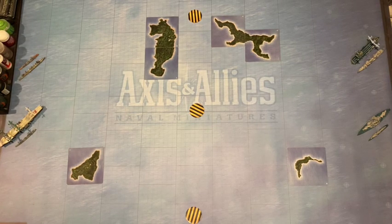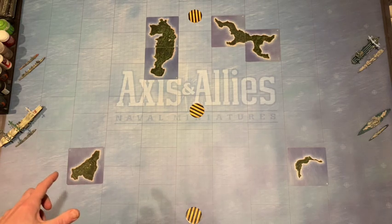All right everybody, welcome back to the Smoke Dungeon. DB here and I got a special treat for you today. I'm gonna teach you how to play Axis and Allies Naval Miniatures. One of my favorite games as a kid was War at Sea by Avalon Hill. I have like three copies of it still and me and my brother play it every once in a while.